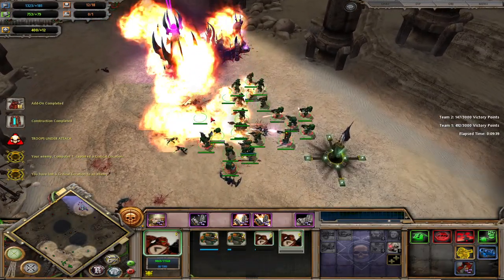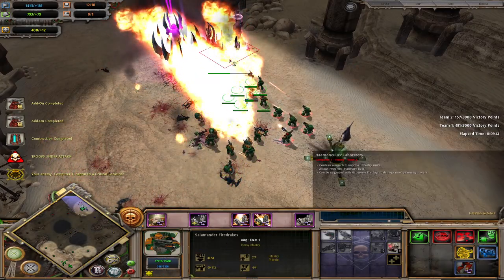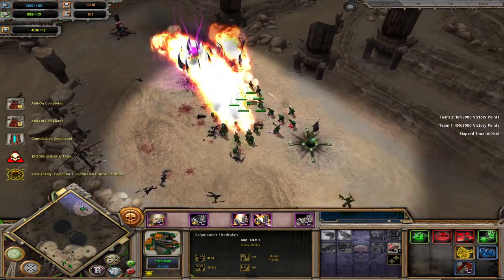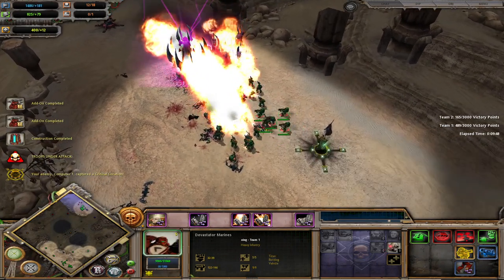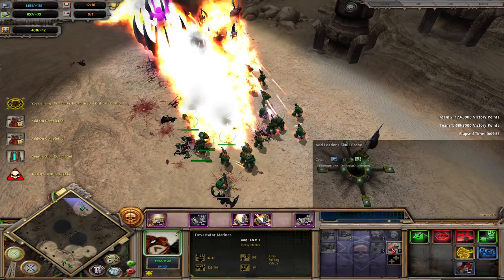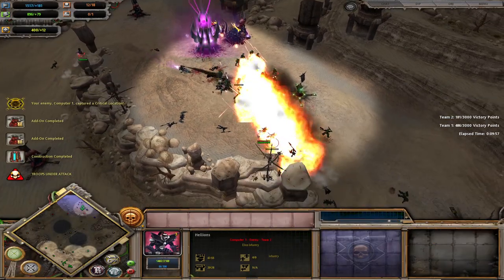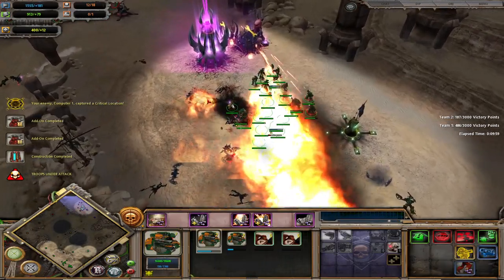This is a very important part of Space Marines. Because of the Combi Flamers, I knew I could deal with infantry, and my main problem would be just taking chip ranged damage from other sources. You can also get the Skull Probe to deal with invisibility. And as you can see, this game is done.